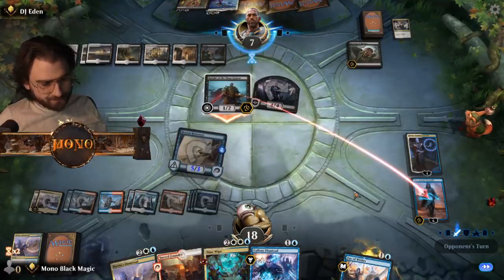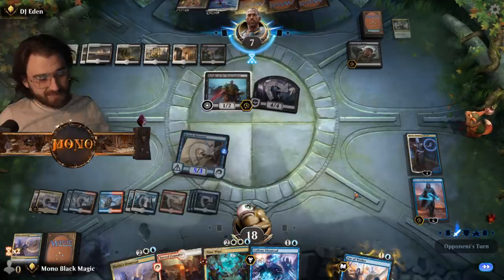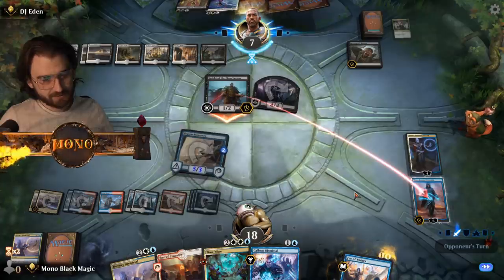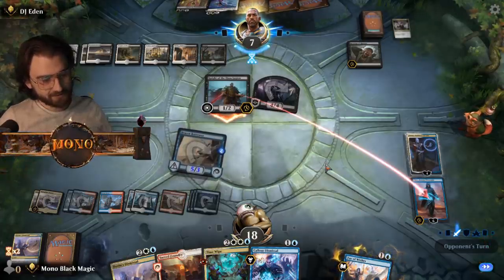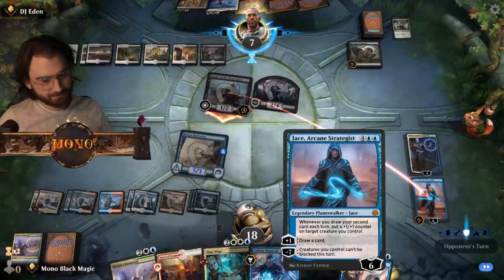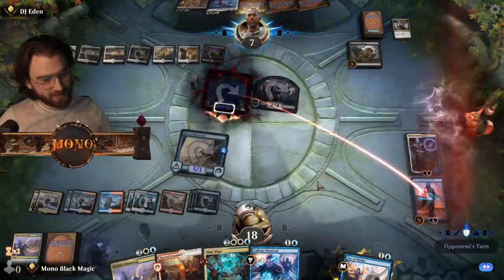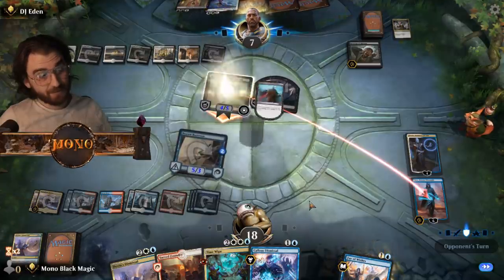Goes in full force, getting the damages. No — yes — no. Okay. Dovin Grand Architect — not at all interesting for Mr... the Arcane Strategist. He's gonna use plus one, he's gonna do two times to kill him. He might — full force from the Jace.